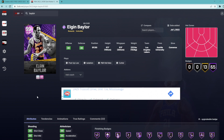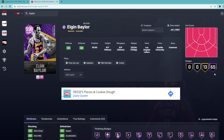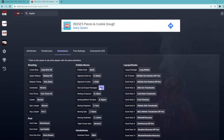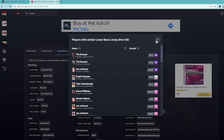Looking at Elgin Baylor on 2KDB, he's a small forward/shooting guard, 6'5" tall with a 6'8" wingspan. He might be a tiny bit undersized for small forward, so you'll want to play him at shooting guard. He's an Invincible card with 99 every stat and 65 Hall of Fame badges. My problem with him is the dribble sigs — not a fan of the size up, he doesn't have a good escape, and he doesn't have the best jump shot.